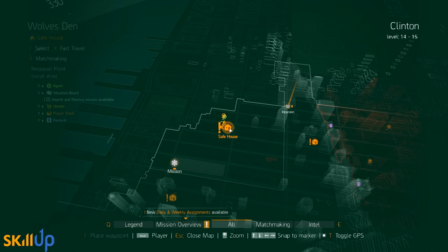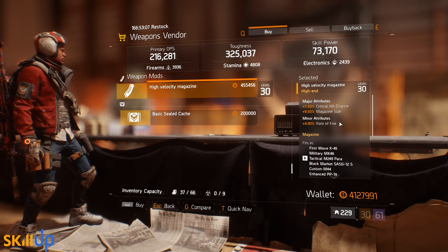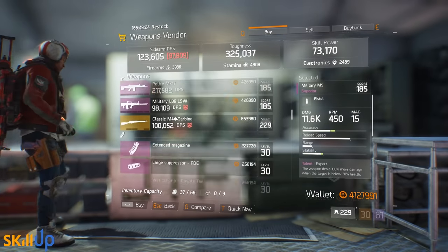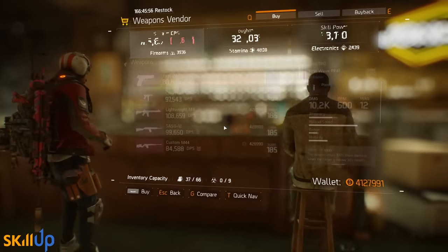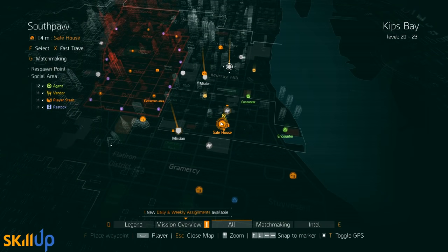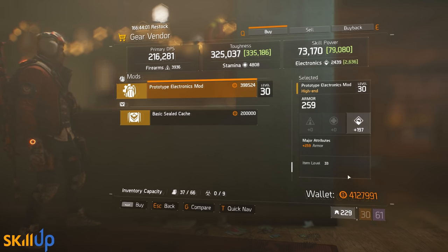Moving to the safe houses: the Wolves Den safe house in the top left of the map is selling a high velocity magazine with crit hit chance, mag size, and rate of fire — not bad at all. At Camp Hudson, there's a high velocity magazine with crit hit chance, crit hit damage, and reload speed — perfect for an SMG. At the Last Call safe house, there's a fantastic Tyrant suppressor with crit hit chance, headshot damage, and critical hit damage — a perfect roll. At Southpaw, there's an electronics mod with an armor roll — very nice for those who need one or two electronics mods to equip gear talents while also wanting armor efficiency.